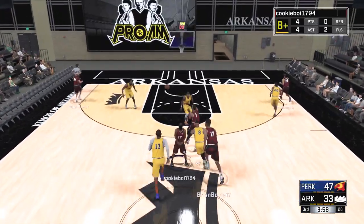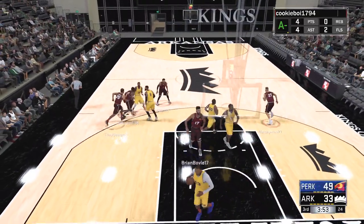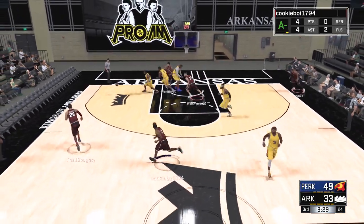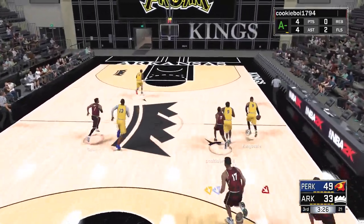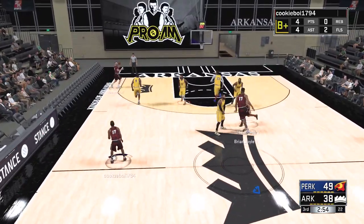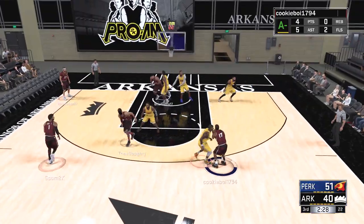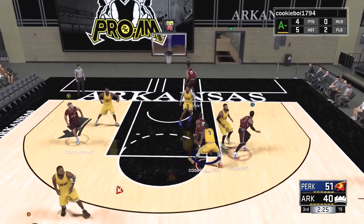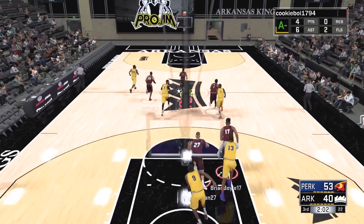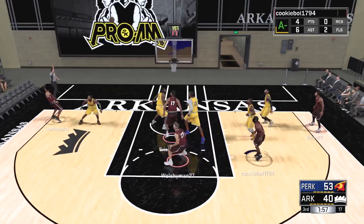Brian already has a double double and three assists — just dominant inside. Skomo's got the three-pointers going at a good percentage, Walsh is working on a potential double double, I might be working on one too. Brian inside again — he's only missed like one shot. Skomo misses the board but Brian tips it around. Whenever we did miss, these guys were out on the break with numbers almost every time. Walsh drives and slams — another vicious dunk, he gets one mean poster per game.